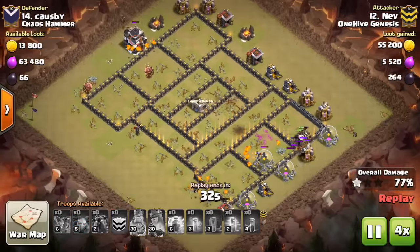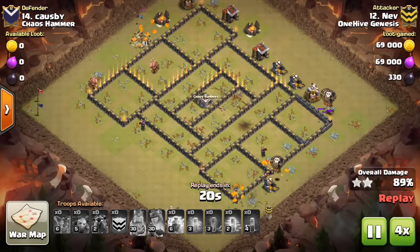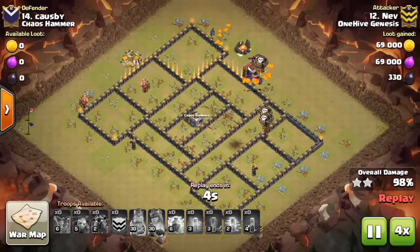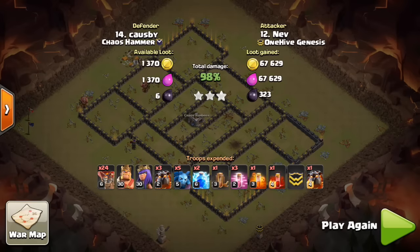Even if an air defense is covering an area of the base, you can still use a Zap Quake on it and then use the Scout Balloons on that area of the base. If the balloons die early, don't panic and send more — just continue with the attack as you would normally.